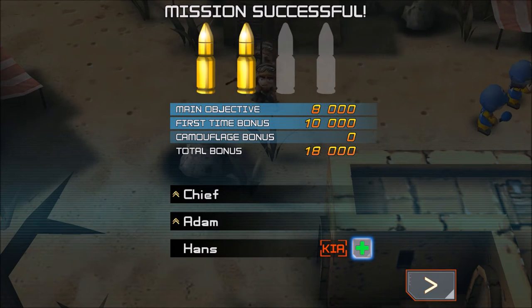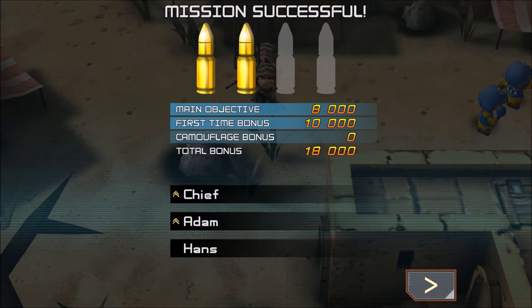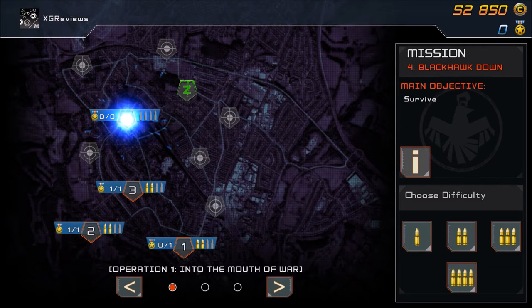When a trooper is killed in action, you can continue on and get a replacement, or if you've got enough medals you can revive them — it costs three medals to bring them back. The reason you want to is that if you lose a character, their rank goes all the way back down to zero.